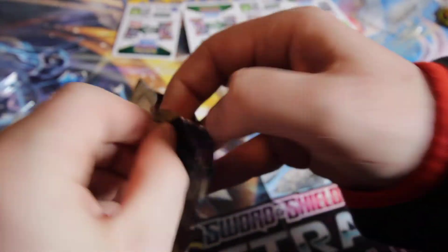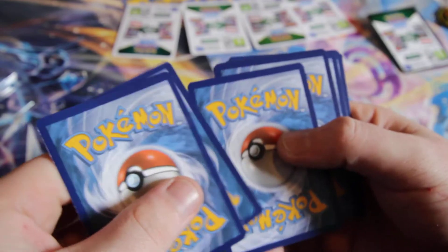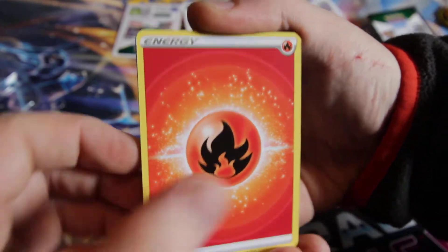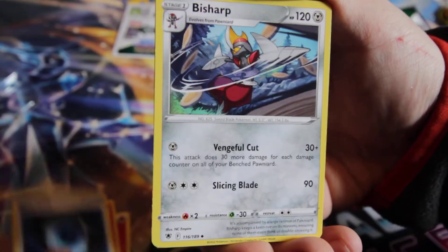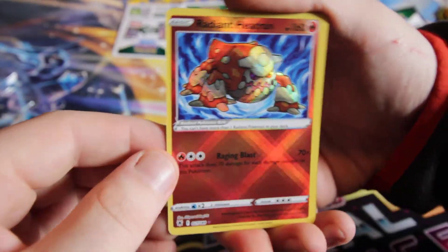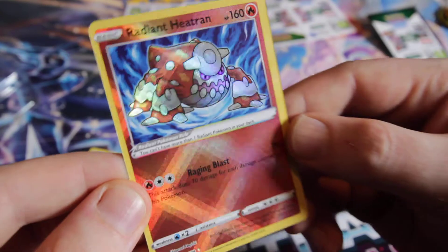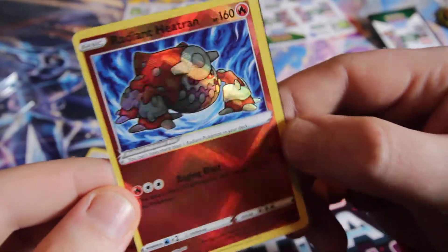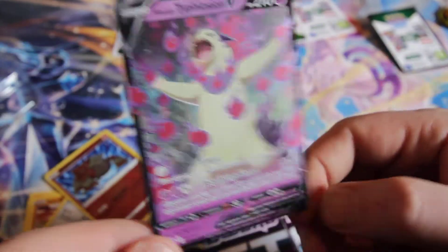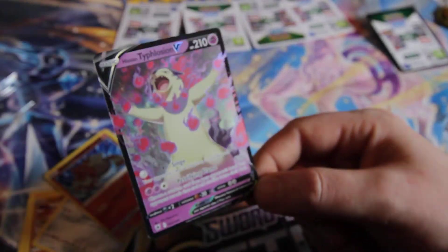But maybe this last pack can save it. There's hope — one, two, three, four, to the front. Okay people, no pressure — it's all on this one pack. Some Growlithe — ooh, no, I already have him. I wanted the other Radiance, but a Radiance is still a solid pull. And on the back — let's go! That's such a good pull. I'm very okay with that.